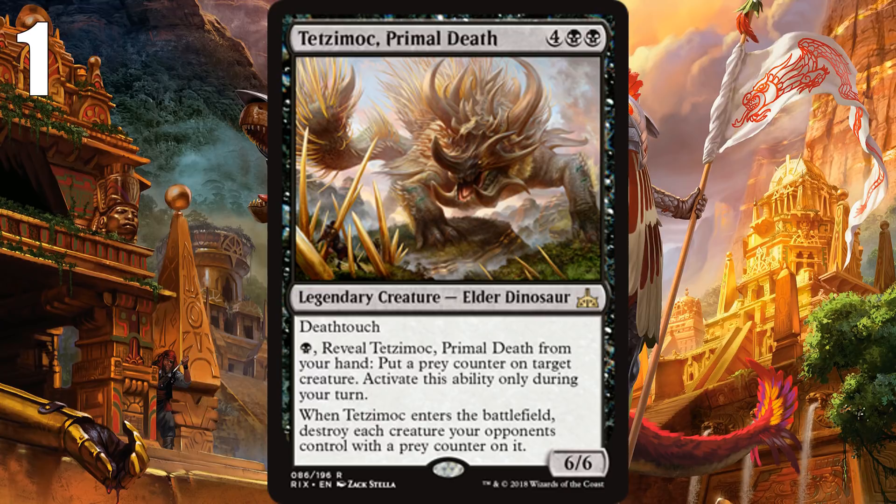So that's my list — my picks for the 10 biggest rares and mythics you want to get in your sealed pools and open in your packs when drafting, because they're just so game-shattering and powerful. If you enjoyed this video, don't forget to hit the like button and share it so others can enjoy it too. If you want to catch more of my videos, including more Rivals of Ixalan content and draft videos starting next week once it's on Magic Online, don't forget to subscribe. And if you want to give back to the channel, you can donate to my Patreon, which you can find a link to in the description below. Thanks for watching.